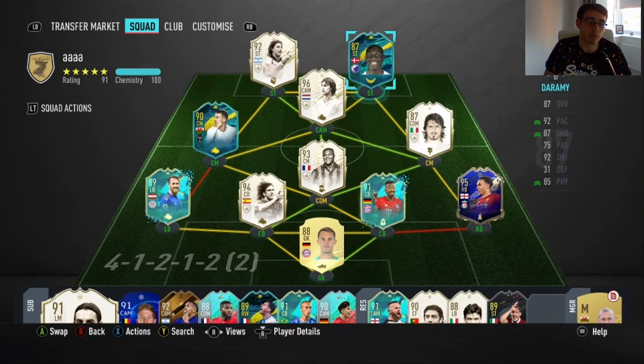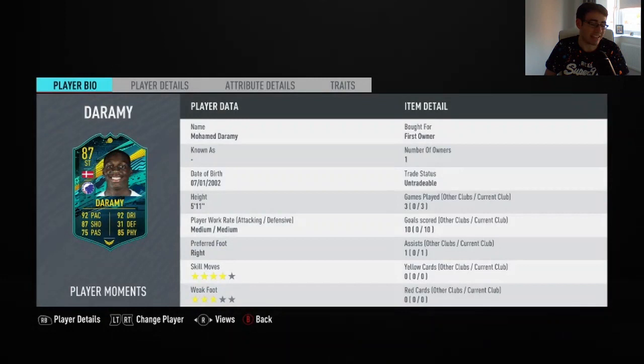Hi guys, welcome to another FIFA 20 video. Today we're going to be bringing the 87-rated Player Moments Mohamed Dorame from Copenhagen in the Danish league. He was able to earn this card by winning the Stay and Play at Home Cup, which is a massive event that EA did. I think it was like last week he actually won it, and I can't remember who he beat in the final.